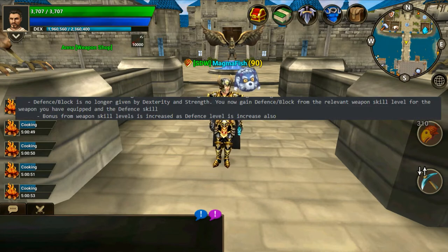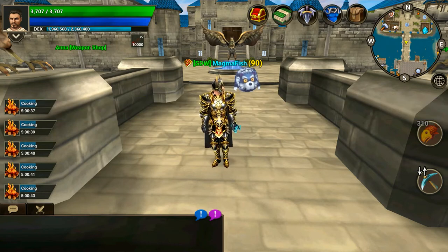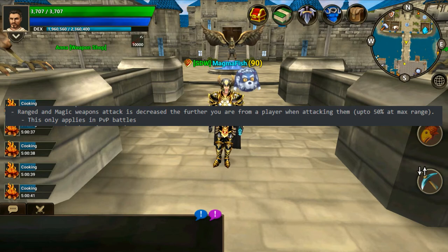Dexterity and strength no longer provide defense or block stats. You now gain defense and block from the relevant weapon skill level for the weapon you have equipped and the defense skill. Range and magic weapons' attack is decreased the further you are away from a player when attacking them, with a maximum of a 50% reduction at max range.